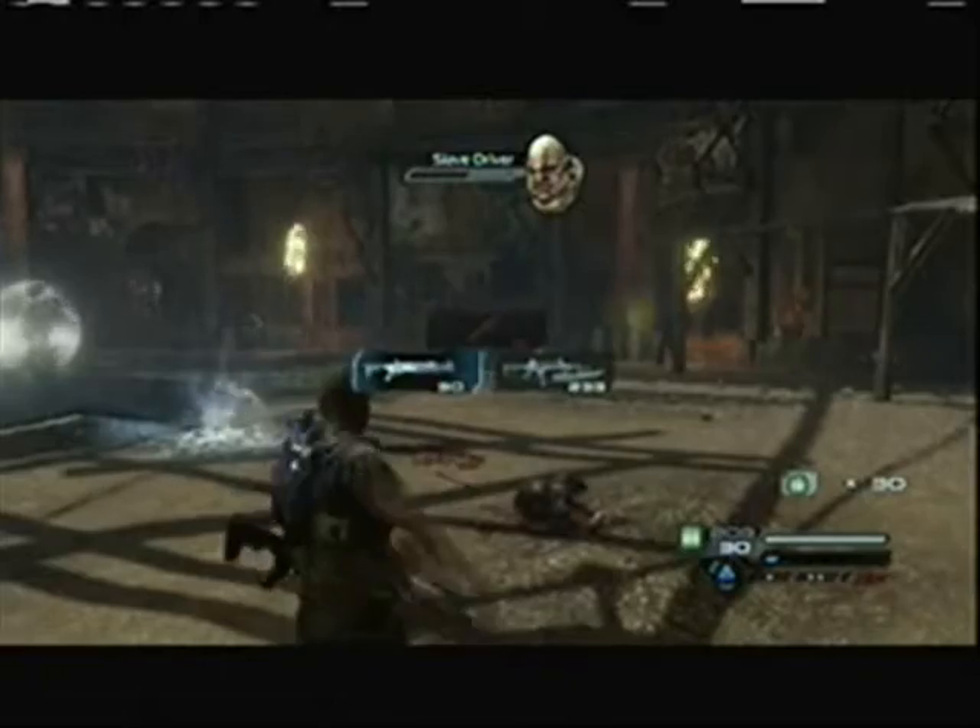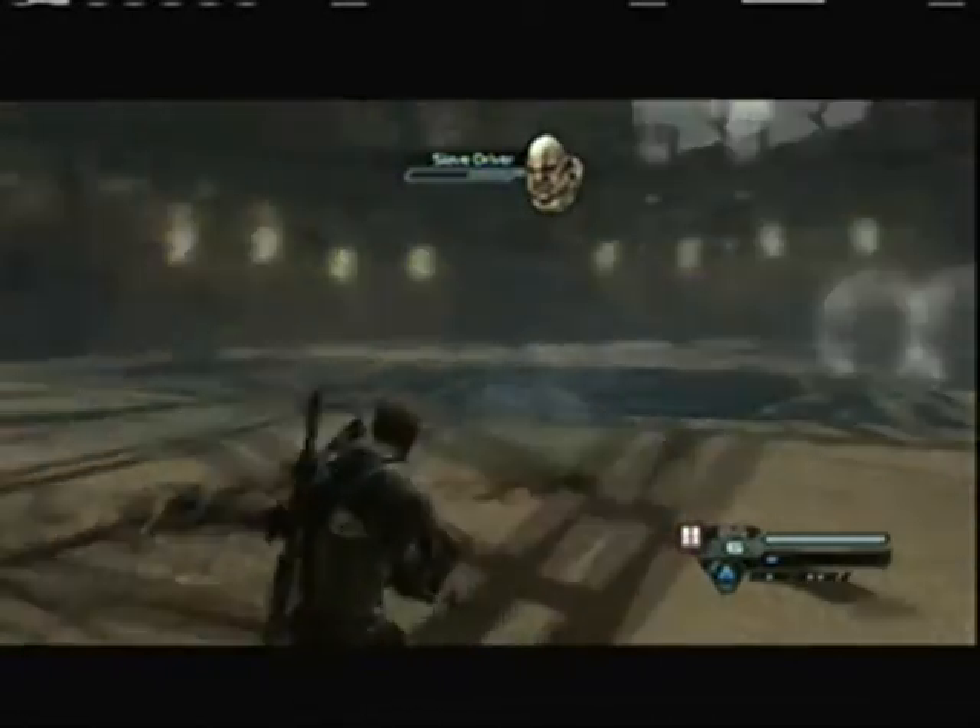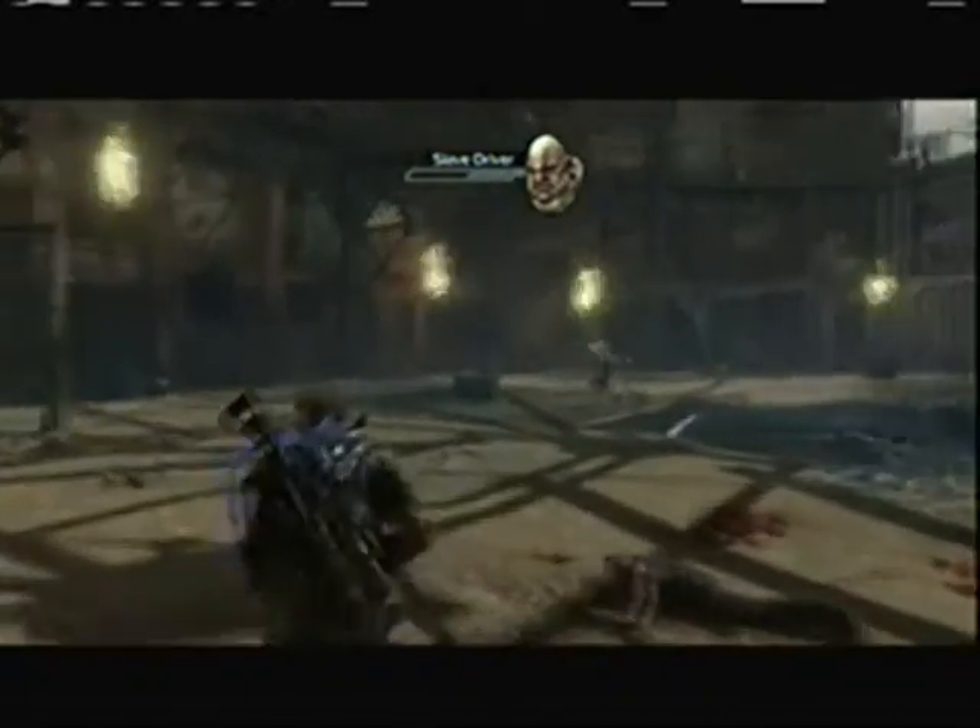If you see at the top, his health is gray. When his shield goes down, it will turn red. That's because that's when he shoots his thing at you.